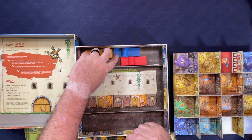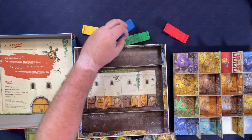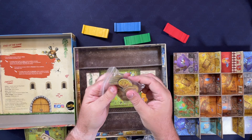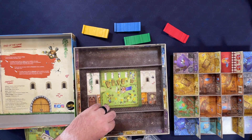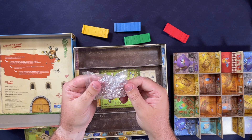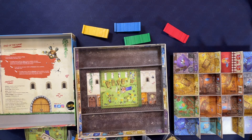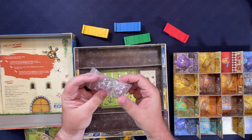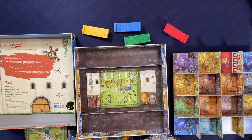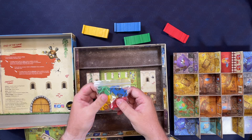There's one of each player color — green, yellow, blue, red. There are cardboard coins, nothing to write home about, but they are what they are. These are clear little gems, very similar to what you might find in Quacks of Quedlinburg, but about twice the size — they're like resin, pretty cool.